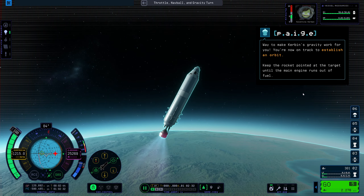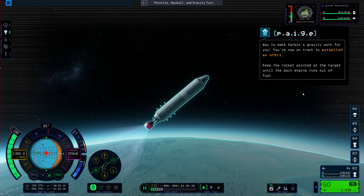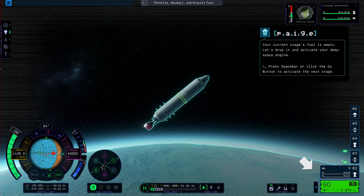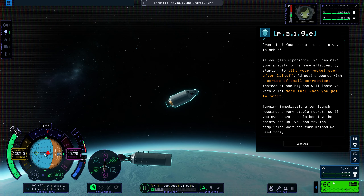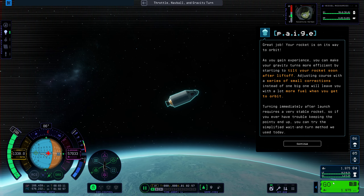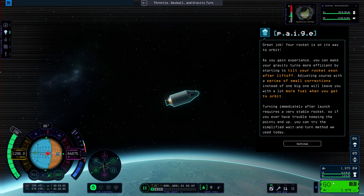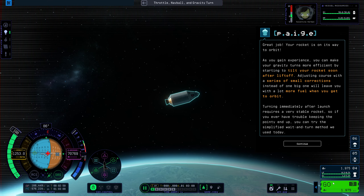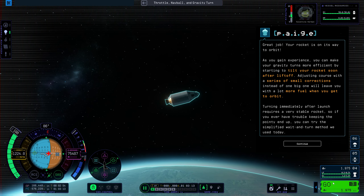Way to make Kerbin's gravity work for you — you're now on track to establish an orbit. Your current stage's fuel is empty, so let's drop it and activate your deep space engine. As you gain experience, you can make your gravity turns more efficient by starting to tilt your rocket soon after liftoff. Adjusting course with a series of small corrections instead of one big one will leave you with a lot more fuel when you get to orbit. Turning immediately after launch requires a very stable rocket, so if you ever have trouble keeping the pointy end up, you can try the simplified wait-and-turn method we used today.